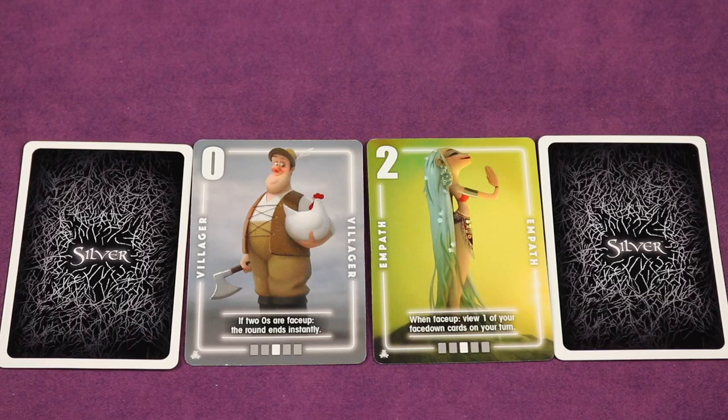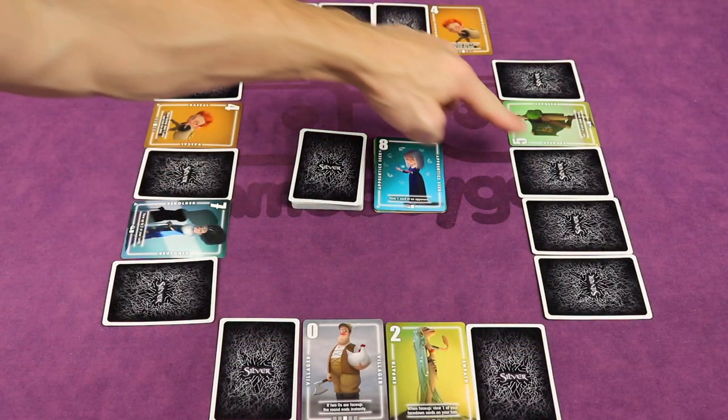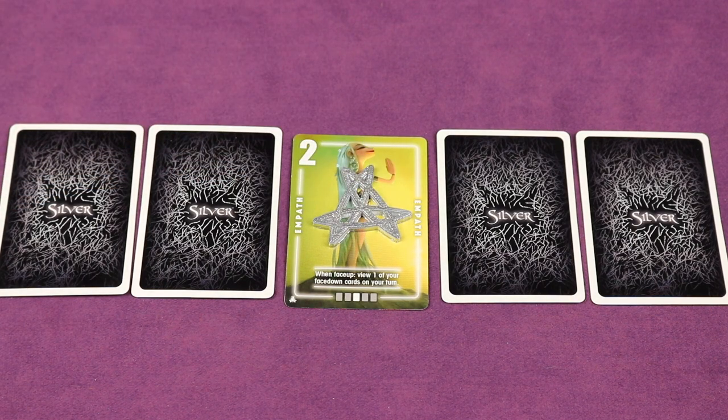When you think you have the fewest werewolves, you'll call for a vote — but be careful, everyone else gets one more turn to save their own village first. And if you succeed, you'll get the powerful secret weapon, the Silver Amulet, to use the next round, protecting one of your cards from werewolves and other players.